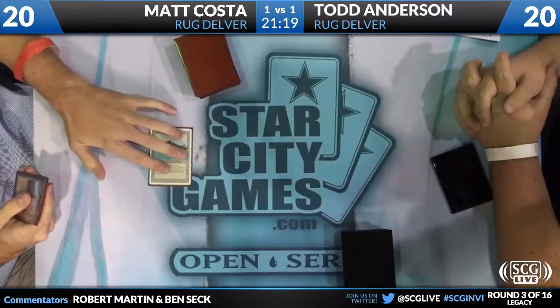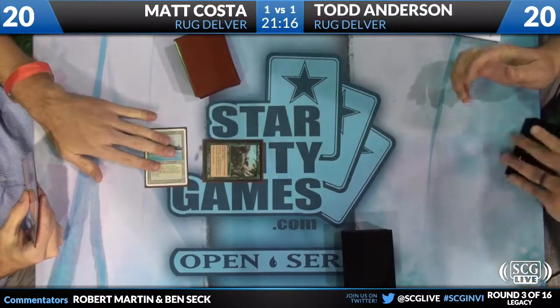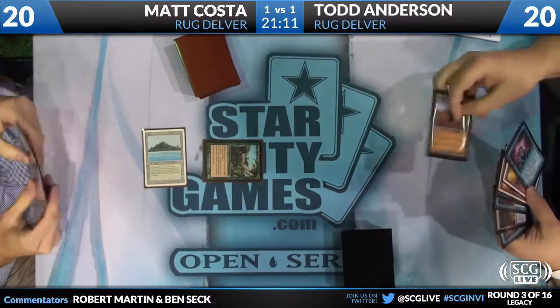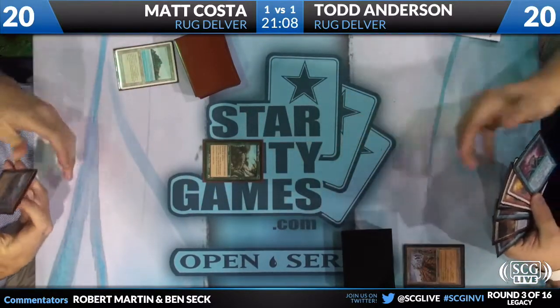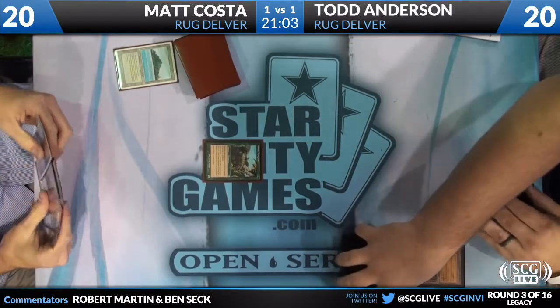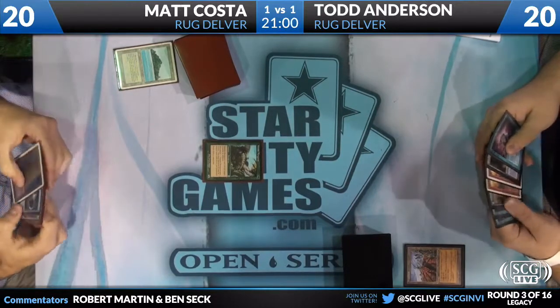So this is actually an extremely interesting matchup for the fact that Todd has Stifles, which could really put a hurt on Matt's ability to produce mana. There was a lot of talk from players at the tournament that Stifles were getting back into more competitive Legacy action. To see Todd running four of them shows how much he feels it's a very important card. Okay, we're back. First turn land, Nimble Mongoose. Nimble Mongoose is definitely one of the better threats in the mirror, for the simple fact that there's basically nothing that kills it on either side.